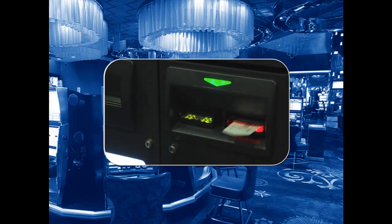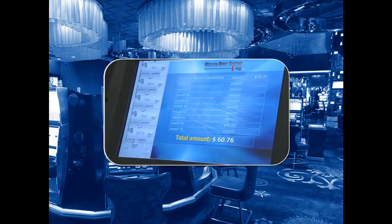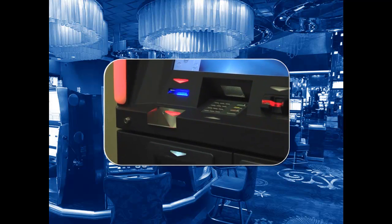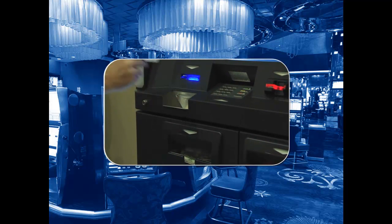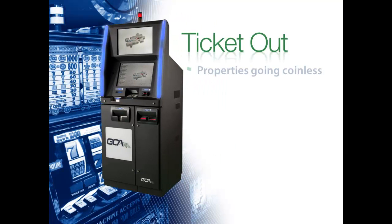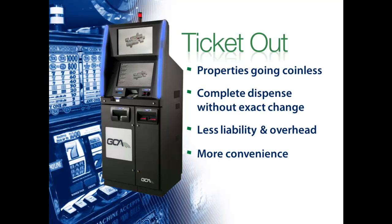With CXC's ability to print redemption tickets in multiple scenarios, you can configure ticket out to meet your specific needs. You can even go hopperless. When a patron has a $60.76 ticket, the $60 is dispensed and $0.76 is issued as a ticket. Most players tip the ticket or play it — they leave their spare change, but not their coins, on your floor. Many properties are going coinless, especially those that have to drop the entire kiosk due to tribal or state auditing regulations. Ticket out allows you to complete a dispense even without all the bills needed. Quick Ticket and Ticket Out reduce cash liability on the floor, cash management overhead, and inconvenient guest service issues.